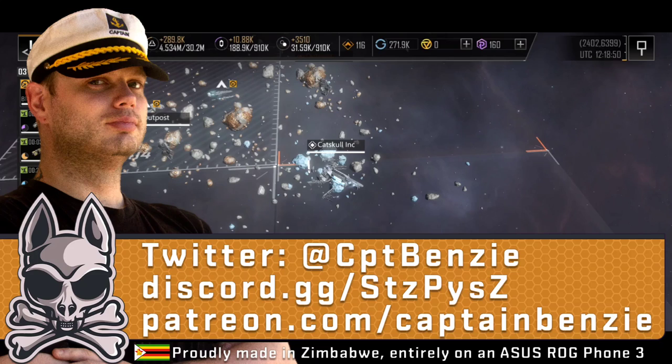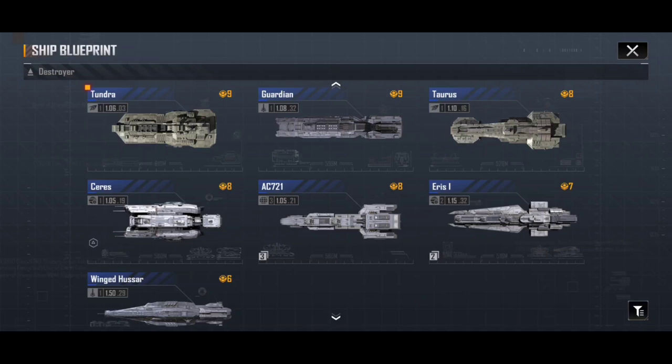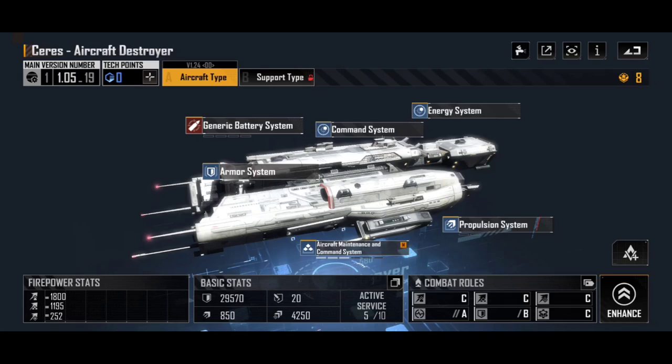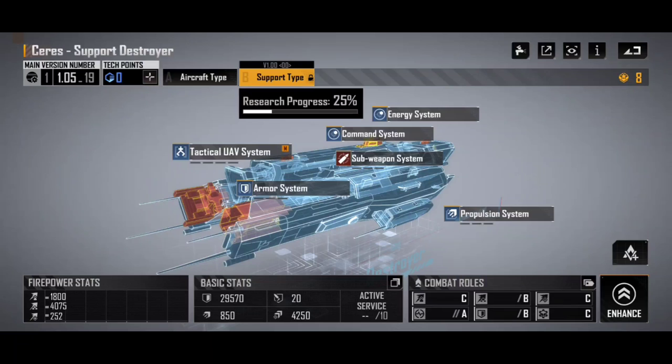We're going to jump into the blueprint menu here and have a look at our ship blueprints. The three most common of these are unfortunately not part of your generic ships — you're not going to get these as standard and it may be a while before you get them, though you might get them in your first box. The three I want to talk about today are the Tundra, the Guardian, and one of the Series variants.